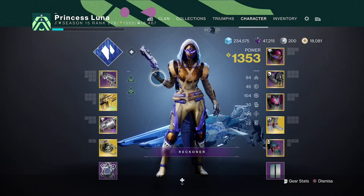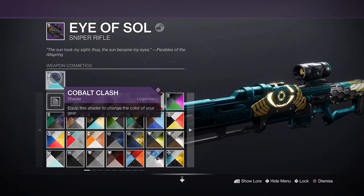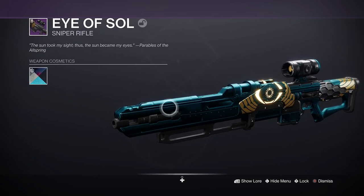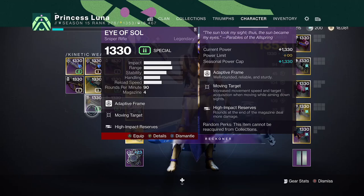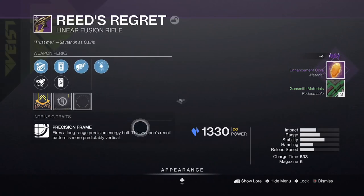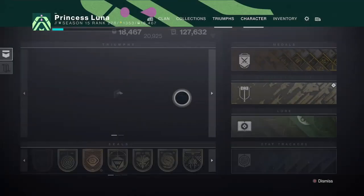Okay chat, this is what I was talking about — this shader actually isn't on all the weapons, only some of them. It's the new Trials shader. You can't actually get the shader: Cobalt Clash. Watch, I can dismantle and I don't get the shader. It's also on this Reed's Regret, it just doesn't drop, but it is in the collections.